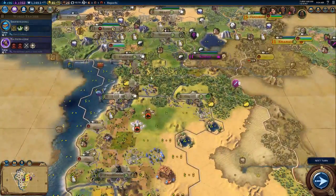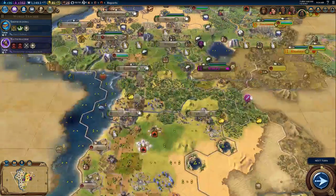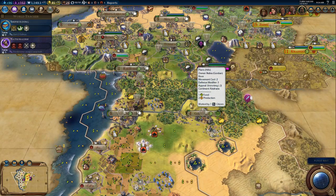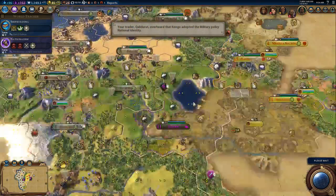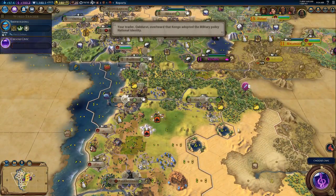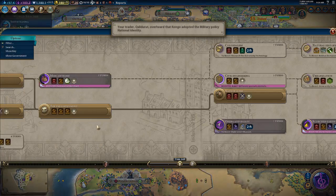The nice thing is our artillery is actually really experienced. We have two right here that have four promotions, and there's a lot that have three. So we should be able to just push through. Oh my God, that's a lot of strength - I think we can take them, though.